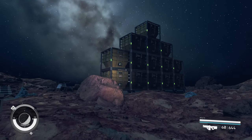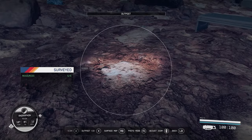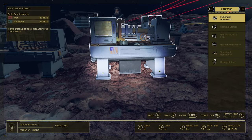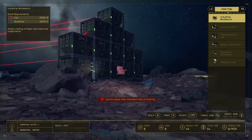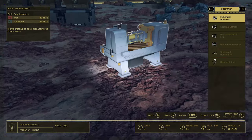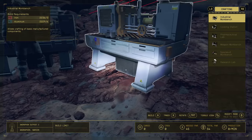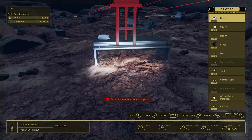Now what you want to do is add an industrial workbench — go back to your outpost build menu and find it in the Crafting category. It doesn't take much to make; all you need is iron and aluminum. Once you have iron and aluminum at your base, it's available. By the way — you don't have to take them out of your storage container; you can just keep them in there and you'll still be able to craft with them. Also, place down a bed if you haven't already, because you get an XP buff from sleeping.